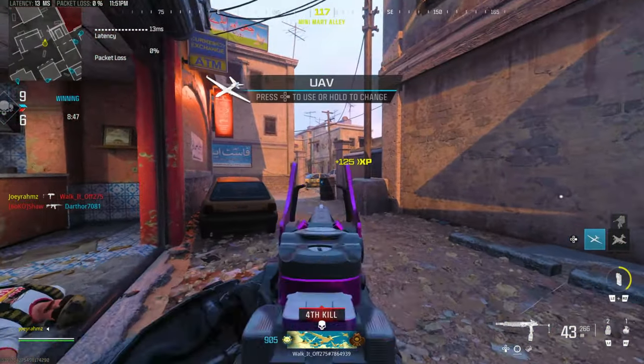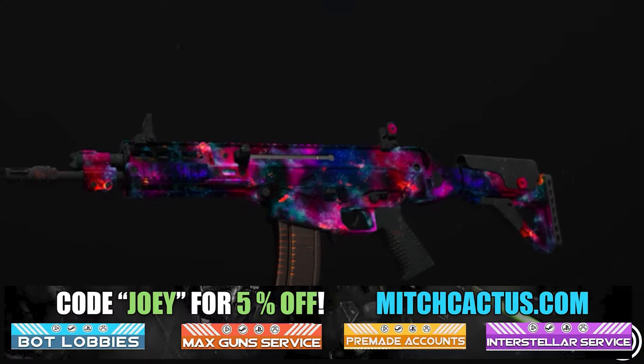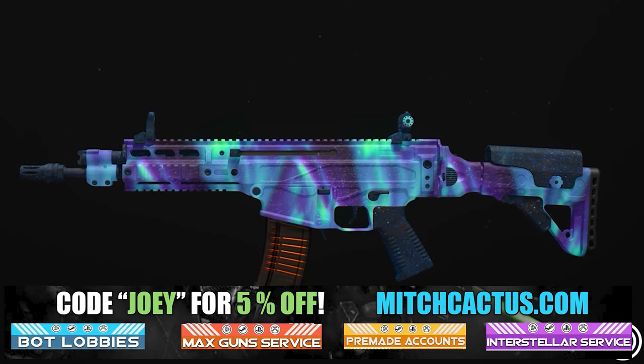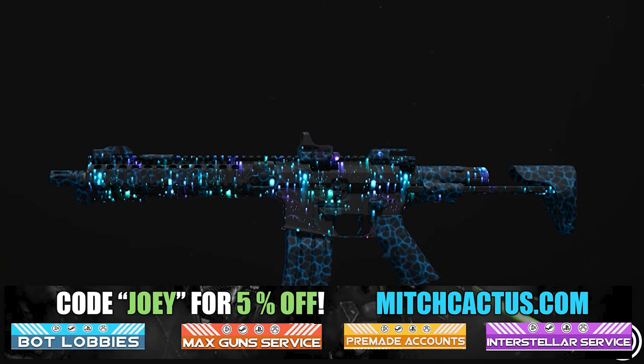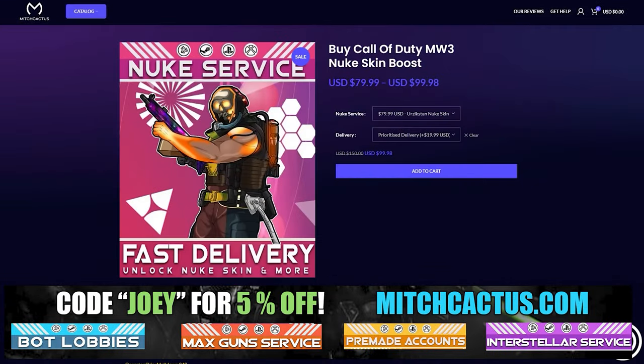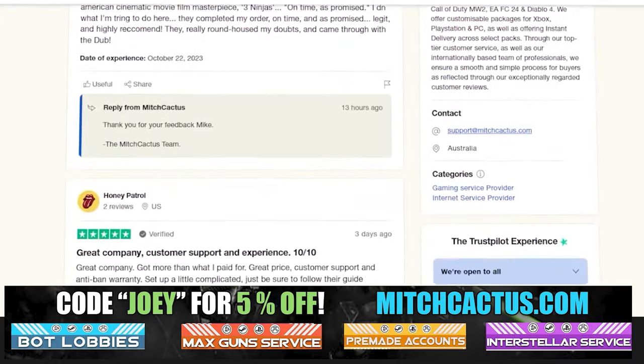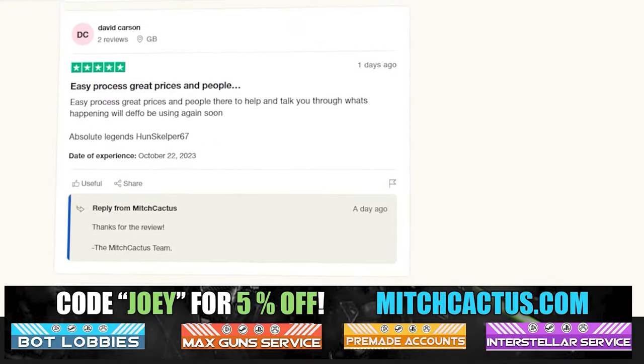Let's take a quick look at my sponsor for this video, Mitch Cactus, because he offers a range of services for Modern Warfare 3, including camos and more camos for both Modern Warfare 3 and Modern Warfare 2. He's also got pre-made accounts for Modern Warfare 3, Zombie Schematics Boost, and the Nuke Skin Boost. Over 10,000 customer reviews you can check out yourself. Go ahead and use code JOEY for 5% off. Links in the description.